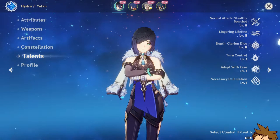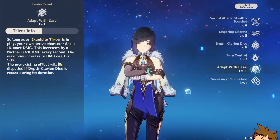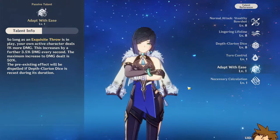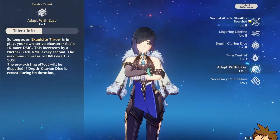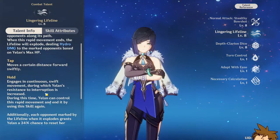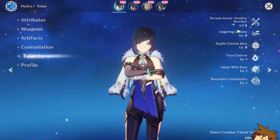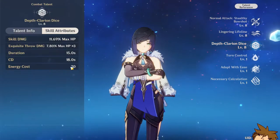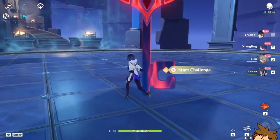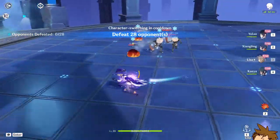Yelan's passive: her max HP is increased for each elemental type in the party. With all types represented we get a 30% increase and 3.5% damage increase, up to a maximum of 50%. There's a tap and a hold version of her skill — I think that's all we need to know. Let's try it out!